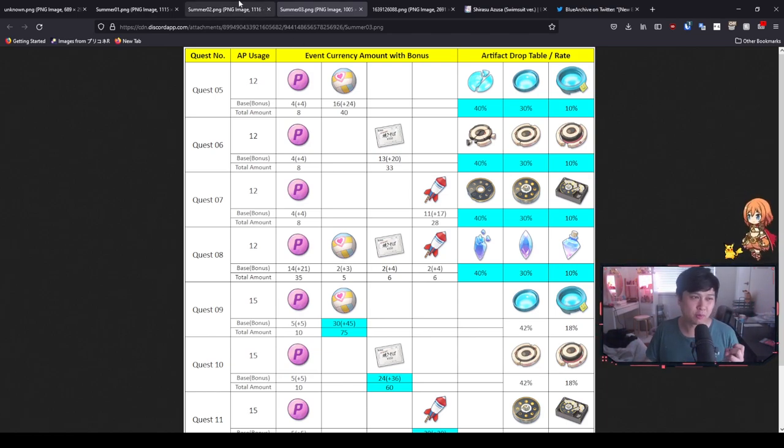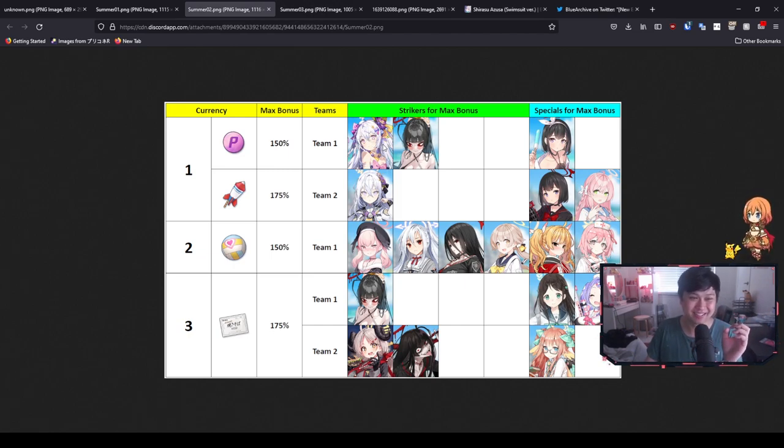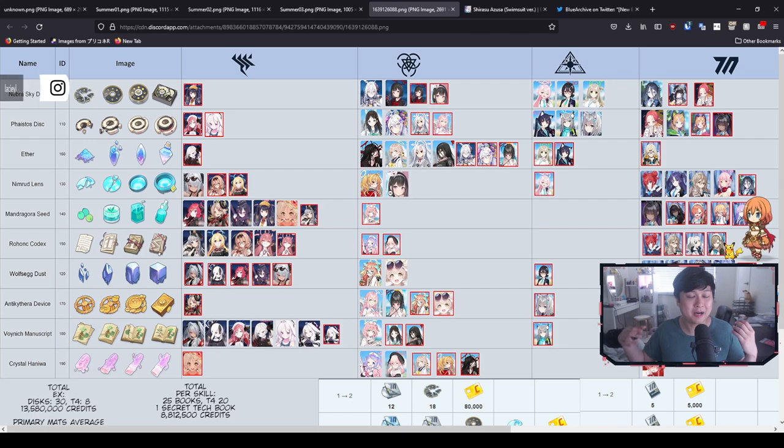One more important point: you should be pulling for your summer characters before you go ahead and farm. That should be a no-brainer — you've got Summer Azusa, Tsurugi who is a welfare unit, and Summer Mashiro. On top of that you might get a spook on Koharu, Hifumi, the Borga Queen, or Tsurugi. Personally I don't have Hifumi or the Borga Queen so I might not hit the 150% max bonus. And if I end up sparking for Summer Azusa again — which would be tragic — maybe there's a chance of a spook.